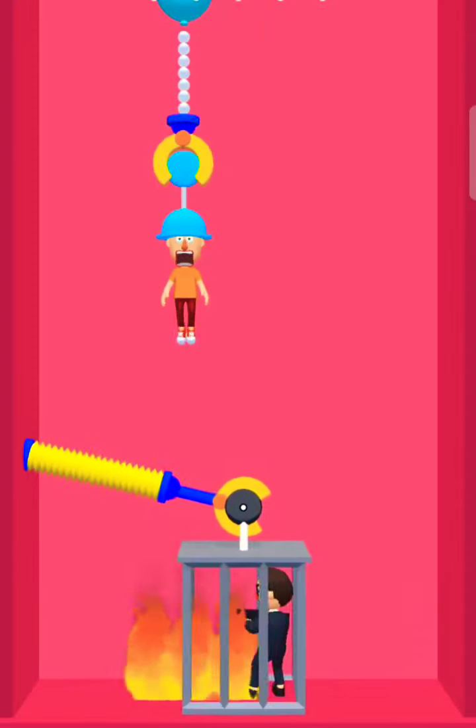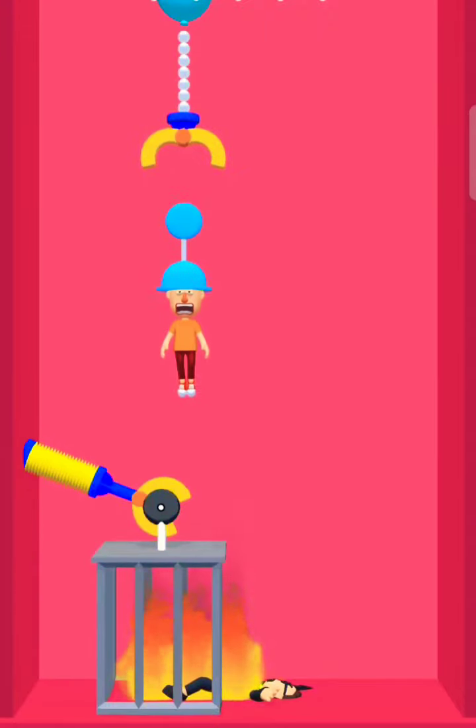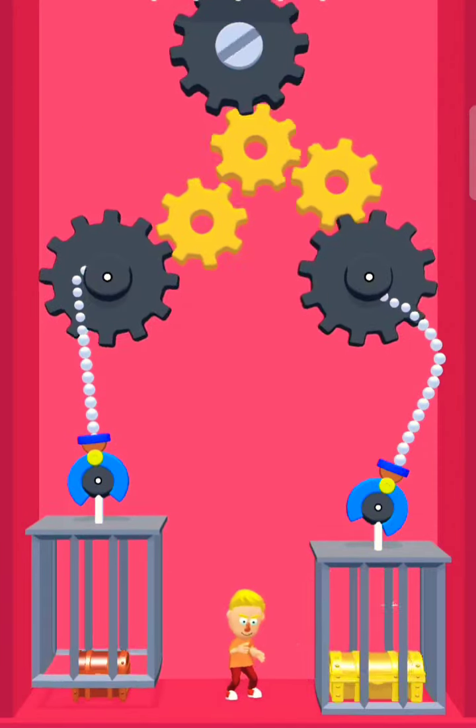Drag the gunman into the fire. Release him to rescue. Lift the true prison to get the treasure box.